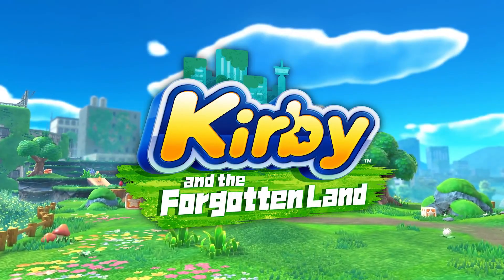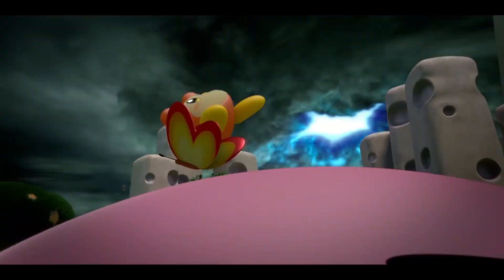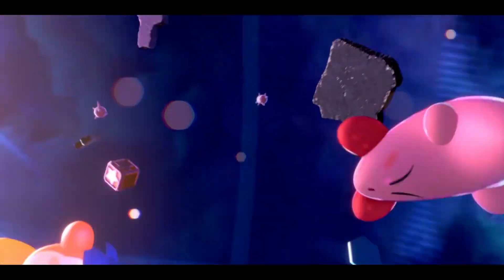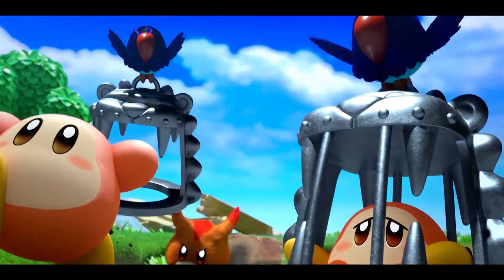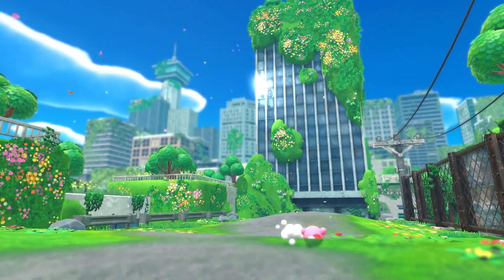Kirby and the Forgotten Land. It all begins when a big swirl in the sky appears and sucks up our hero, Kirby. He lands in a strange world that's never been seen before. Kirby sets out to rescue the kidnapped Waddle Dees from a group called the Beast Pack. They're a feisty bunch.